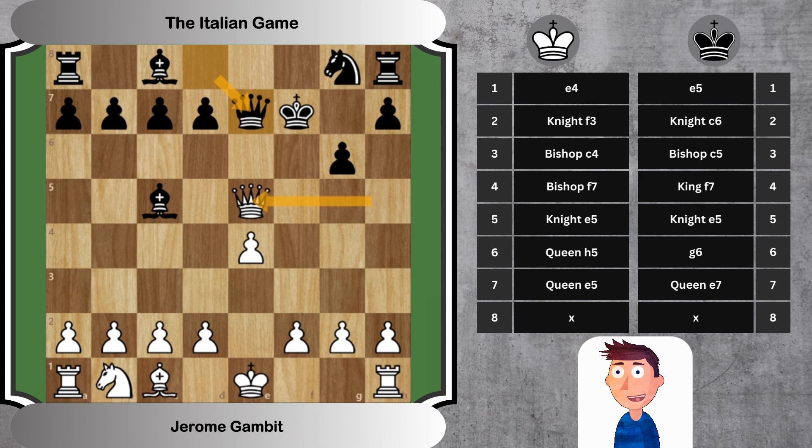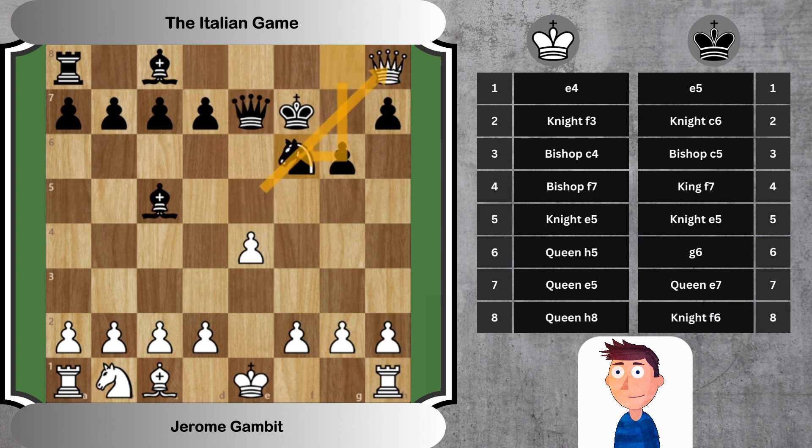8. Queen H8, Knight F6 — White's queen captures the rook at the corner, gaining material but also stranding the queen. Black meanwhile develops the knight, aiming to exploit the exposed position of the white queen.